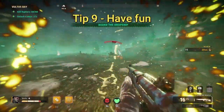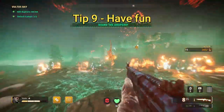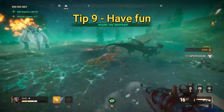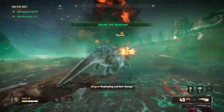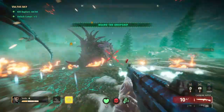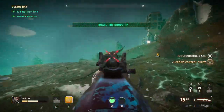Tip nine — probably the most important tip of all — is to play however lets you have the most fun. If blowing dinos' heads off is what you want to do, do that. If you want to min-max and play the best builds, do that. If you want to speed run missions or just talk with your mates while blowing up dinos, do whatever makes you happy as long as you're having fun while you're playing.